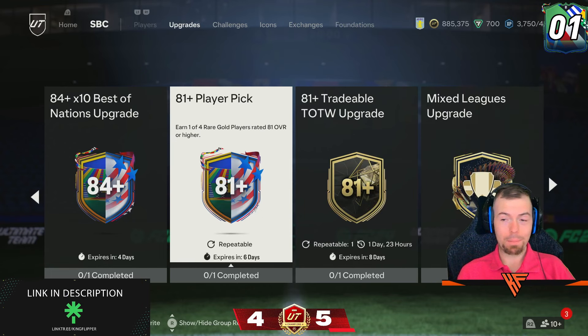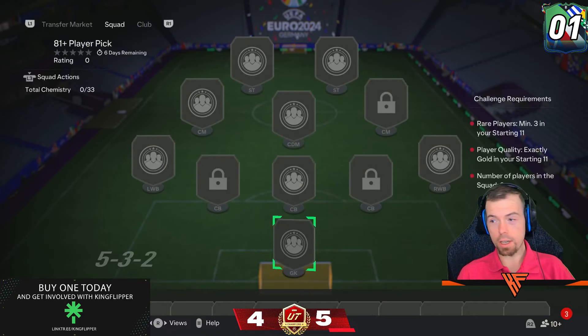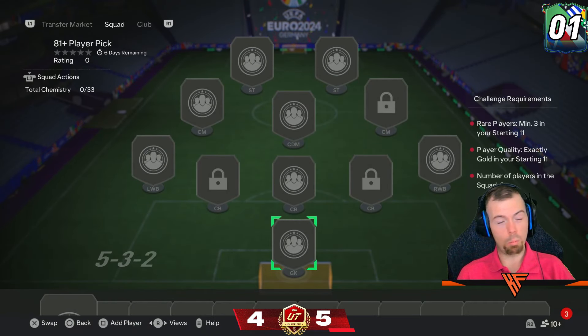The 81-plus player pick is back, guys. It's a 1-of-4 again — I don't understand why EA keep doing it. Requirements is 8 players, 3 rares. So it's not 11 anymore, but still.